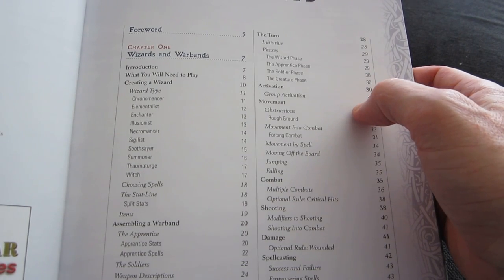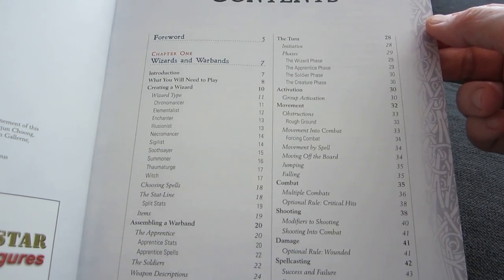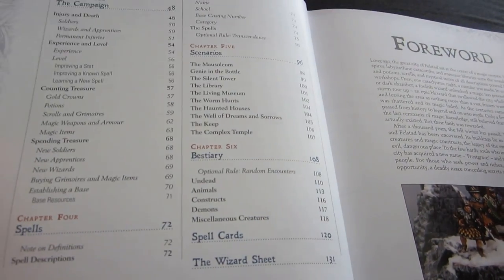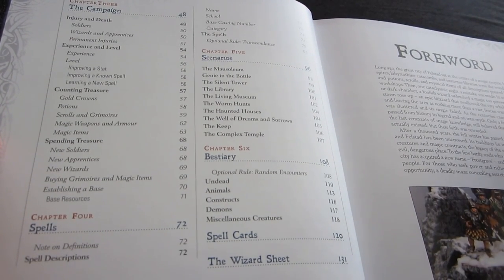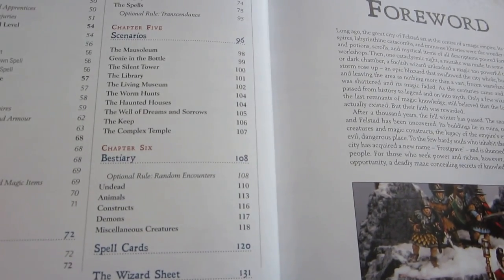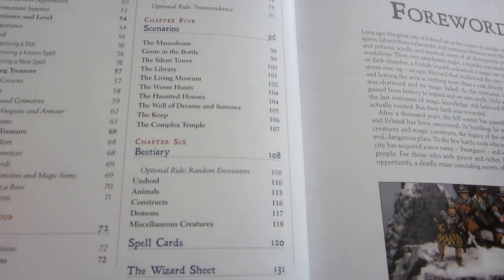The introduction is barely 20 pages about how you set up your warband. The rules for actually fighting the scenarios is 22 pages. The campaign rules for getting experience and treasure and using it are another 24 pages. Then we have 24 pages of spells — because those are important in a game where wizards are the main protagonists — 12 pages of special scenarios if you're not playing the standard game, and a bestiary of 12 pages of various monsters you can encounter.